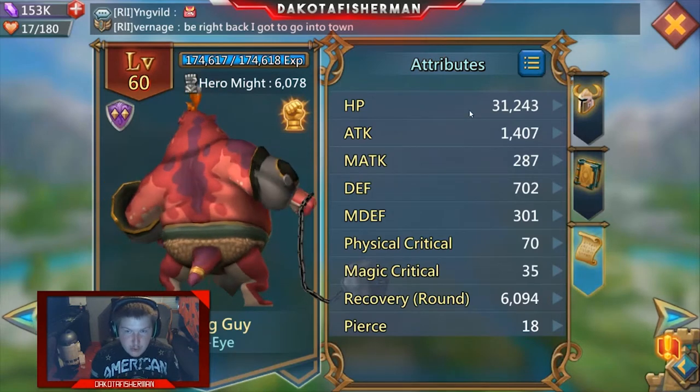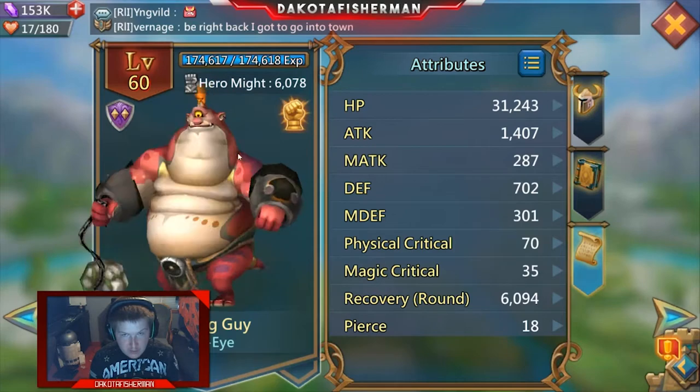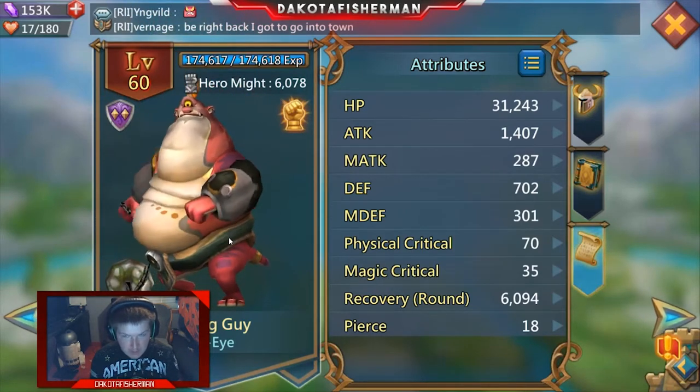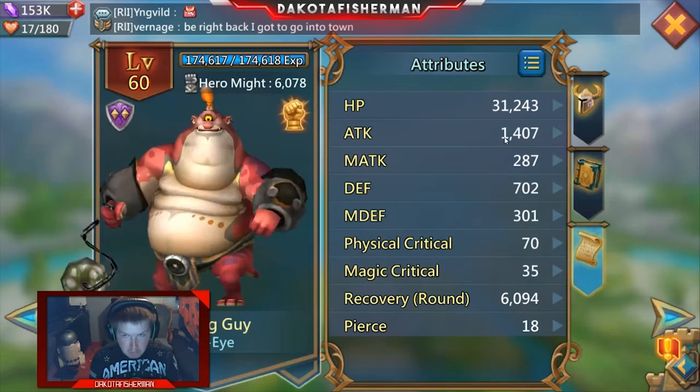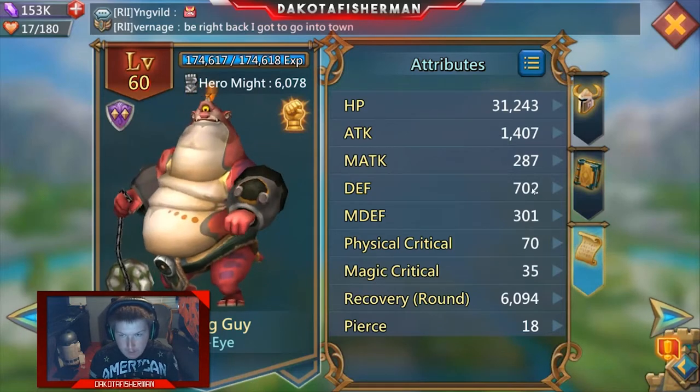Looking at Big Guy's HP — 30,000. That's a ton. When it comes to strength heroes, he is by far the best tank there is. His attack is remarkably decent — not great, but okay. He has a ton of defense at 700, which is quite a bit. Scarlet Bolt would be a super big help for countering Big Guy, just so you know.